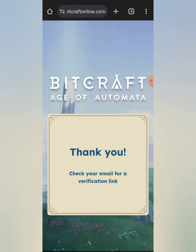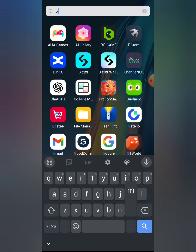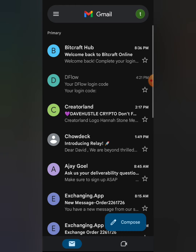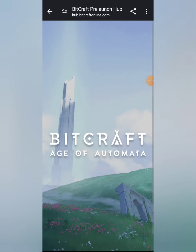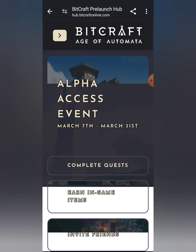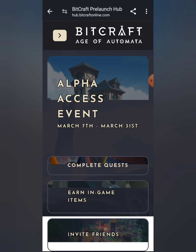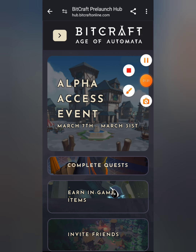It says 'check your email for a verification.' Go to your Gmail and enter that code directly. Give it some time to load. You'll see the email — just click on 'secure login.' Please be careful of phishing emails. If you did not initiate a login and they sent you this type of email, it might be a scam.